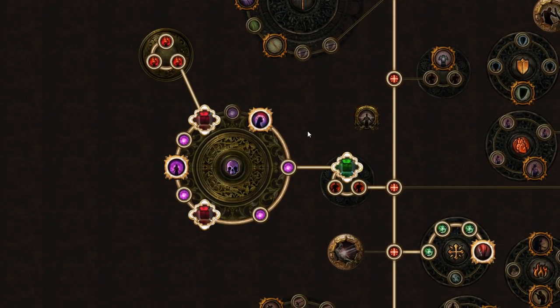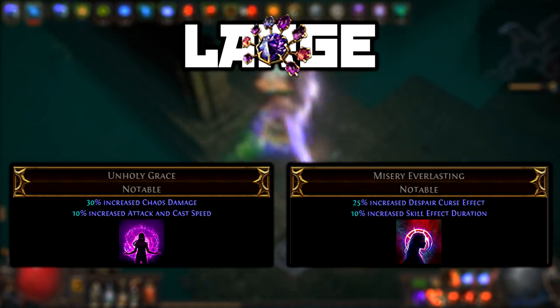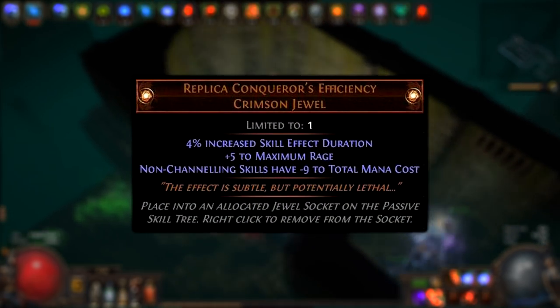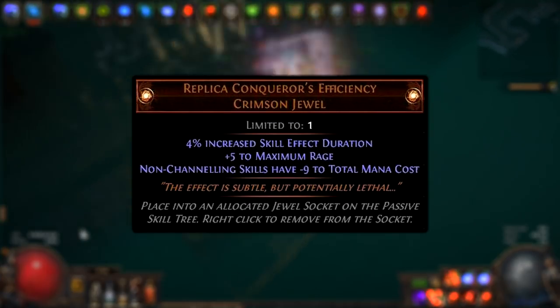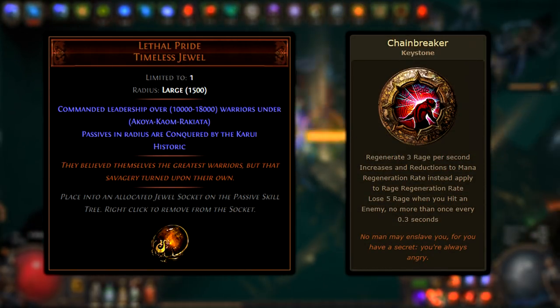I use a lot of Cluster Jewels in this build, because most passive nodes give me nothing. Here are the most useful Cluster Jewel nodes for this build. I also use this interesting jewel — plus 5 Rage, minus 9 Mana Cost — this jewel is too good. And of course, use Lethal Pride Timeless Jewel with the Akoya mod.